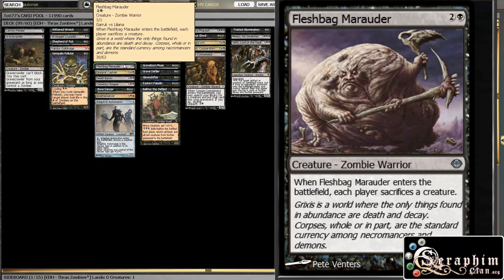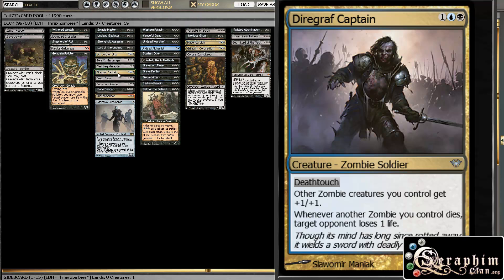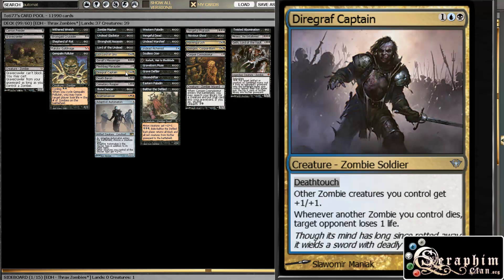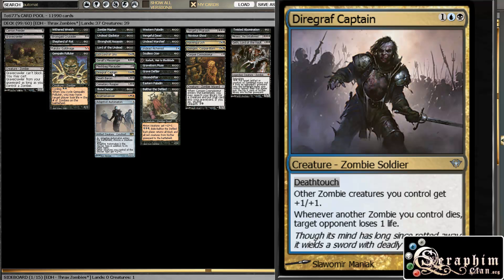Fleshbag Marauder, another staple here — he edicts people when he comes into play, so that's pretty decent, especially if you have a Grave Pact out. Diregraf Captain is auto-included as well — just pumps all of your zombies and then has a pretty relevant ability in that he deals damage to players whenever a zombie dies. So it works with Living Death, it works with your sacrifice outlets.